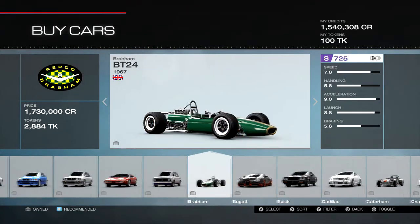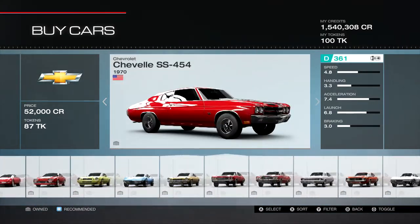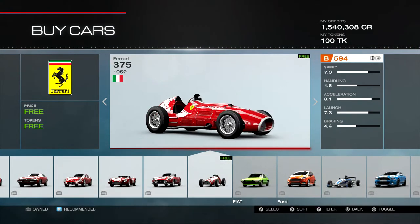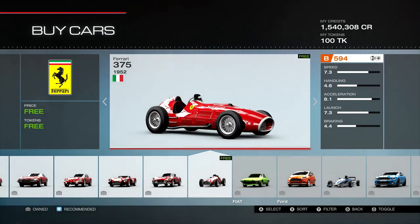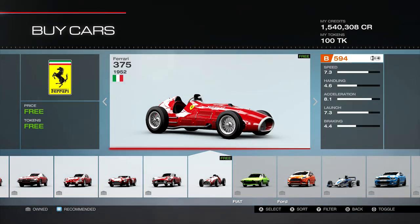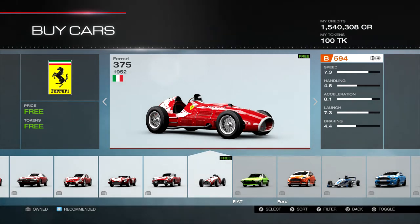I stopped at that car because I think there's another car that looks a lot like it. And there we go — we have the Ferrari 375, 1952. Another really old car, at B 959. That'll be pretty interesting — it could potentially be a pretty good C class car, maybe even A class. Again, they're trying to get some competition for the Ariel Atom Caterham Crossbow. We'll see.